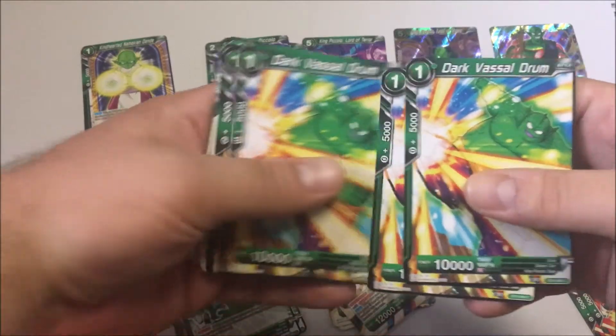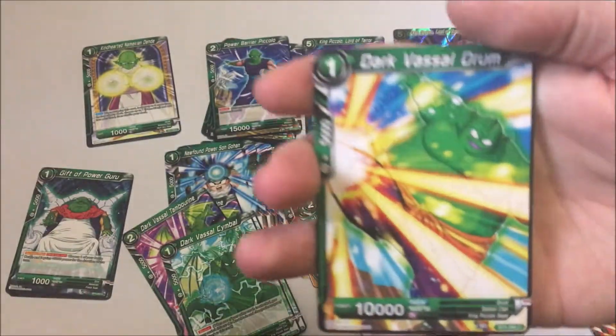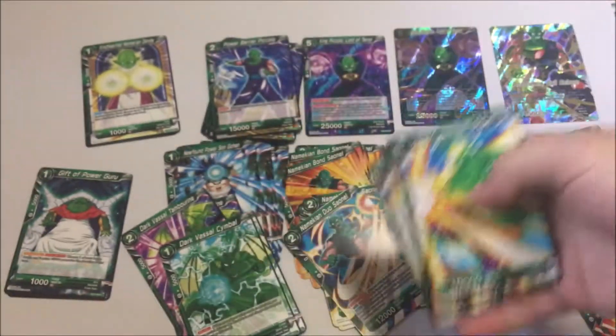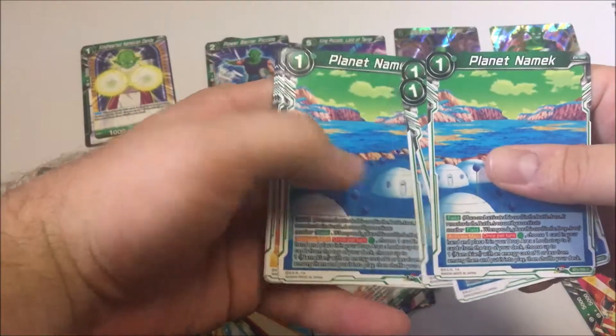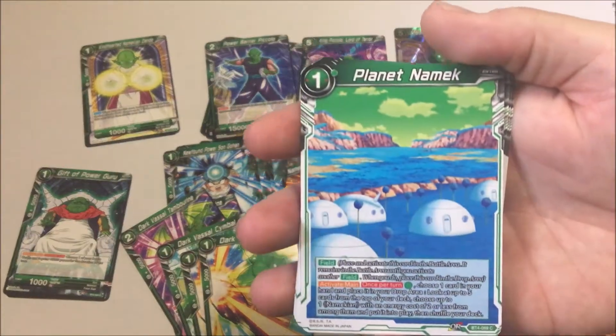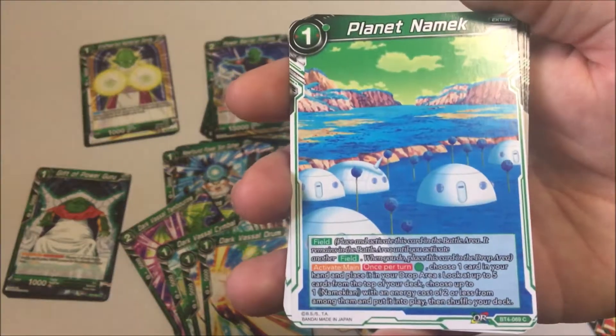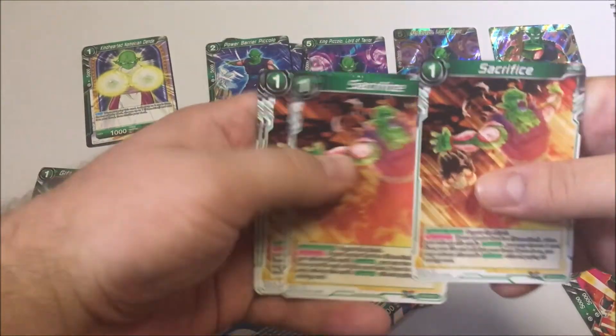Dark Vassal Drum — there are four of those, that's a cool card. And we have four Planet Namek and four Sacrifices.